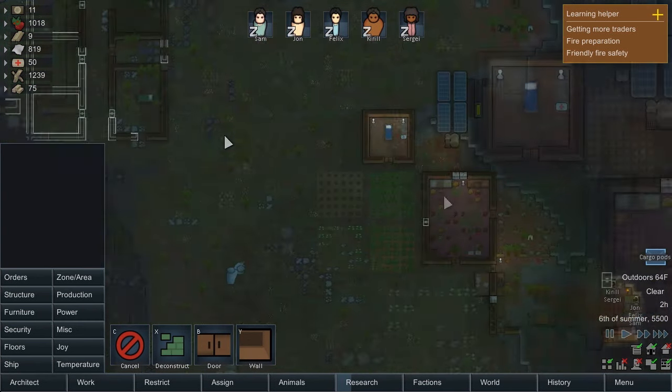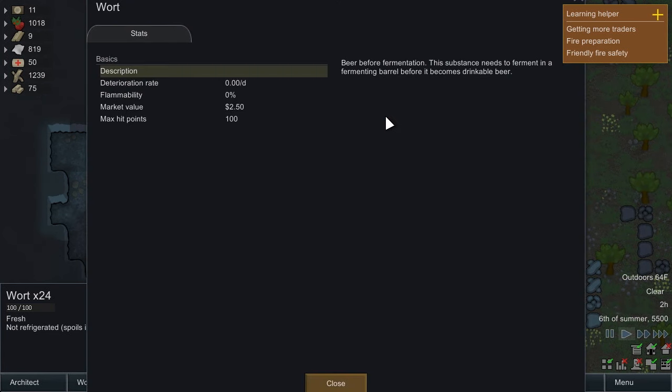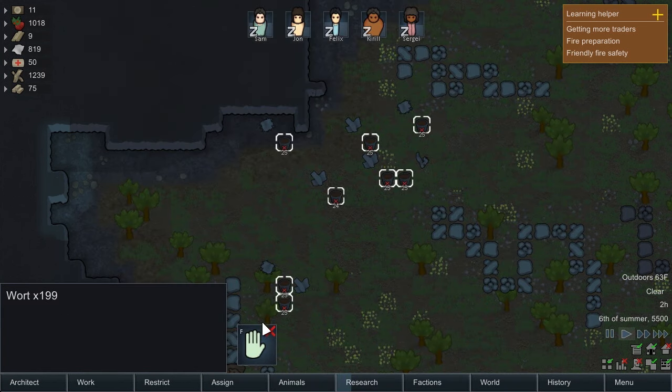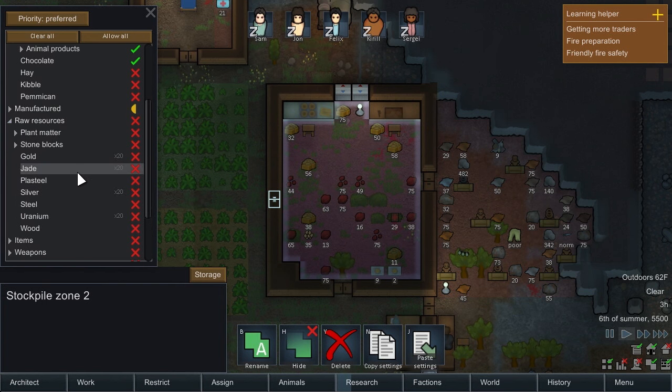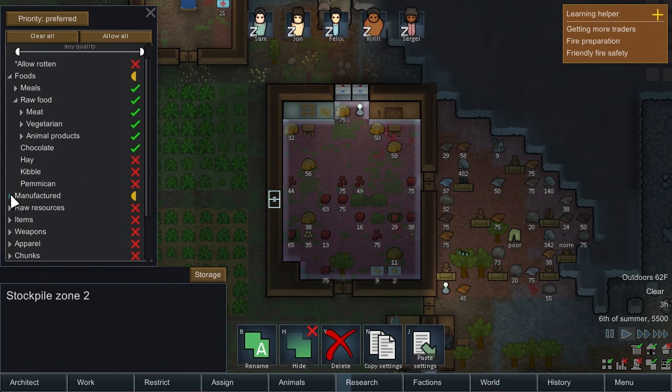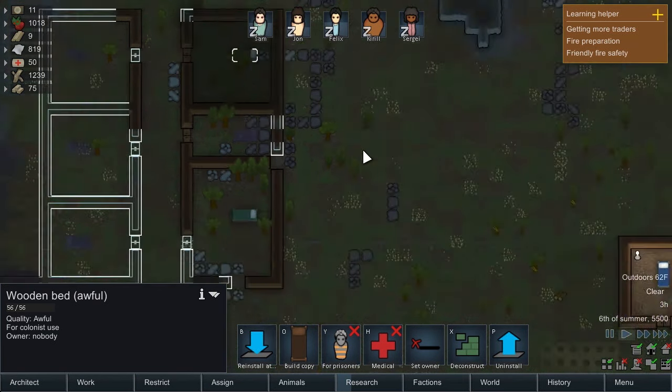We've got some cargo pods — we'll check that in a minute. What is it? It is wort — beer before fermentation. I guess we'll freeze it. We'll make sure the storage is set to hold it. Is it raw food or raw resources? It's in drugs. So let's click that there as well. Someday somebody will go move that stuff over; not too worried about it right now.